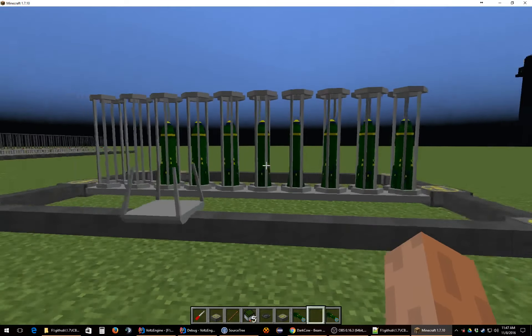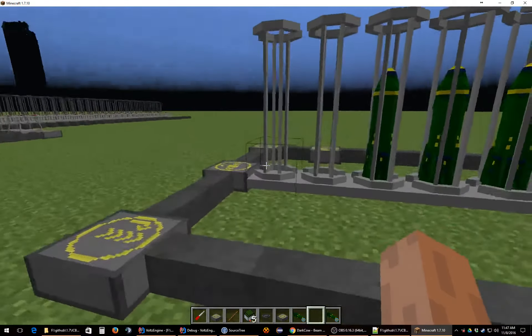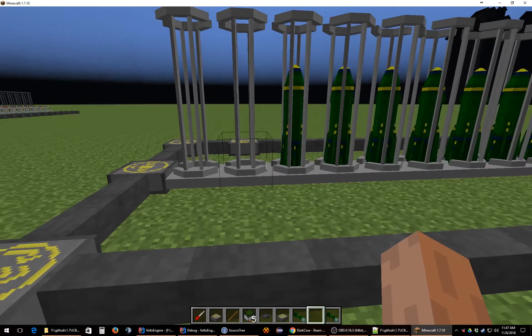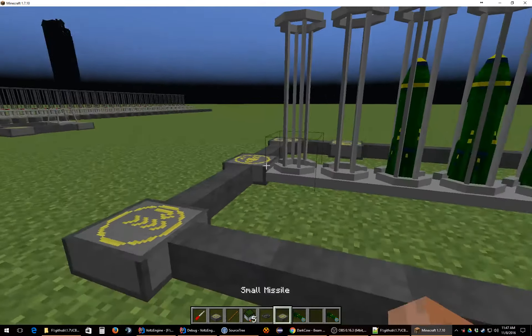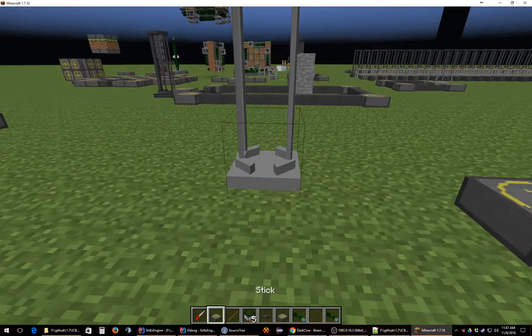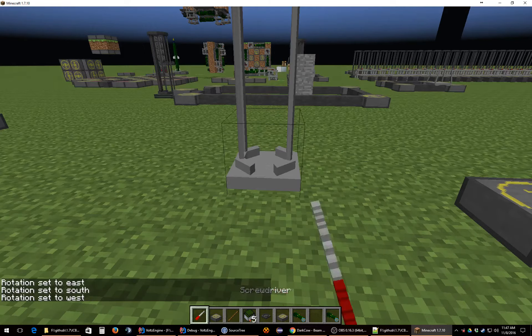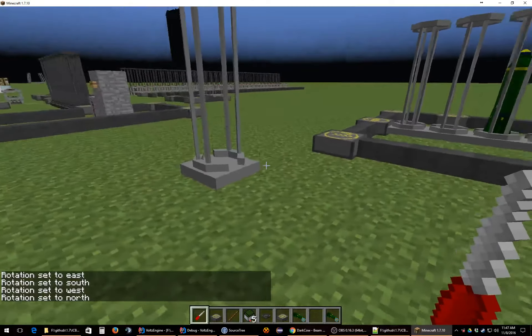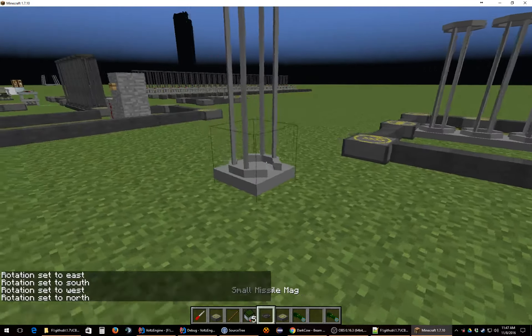As you can see, this is working. It'll push the missile in the direction you set. These are rotatable. The models in this current version do not rotate visually with the rotation, but if you place one and click it with a wrench, it'll tell you what direction it's facing. Then you can use F3 to figure out what direction you're facing. It's not too hard. These can also input from any side.